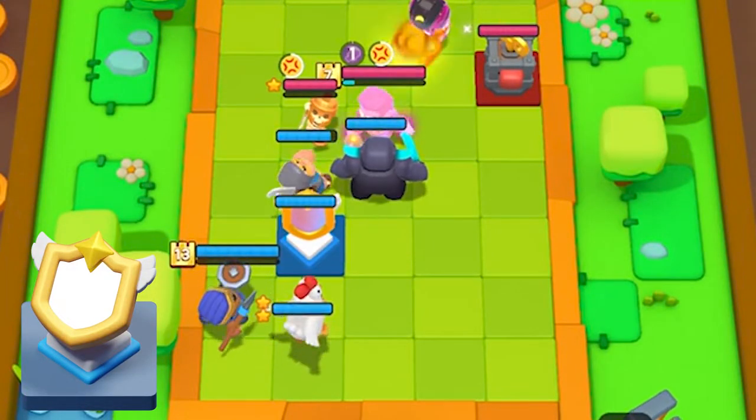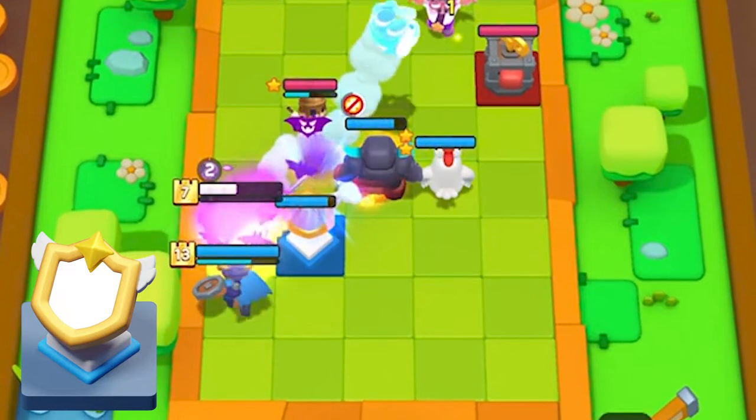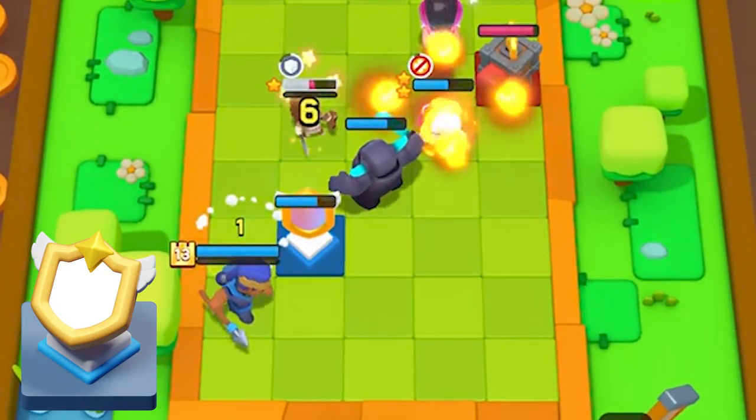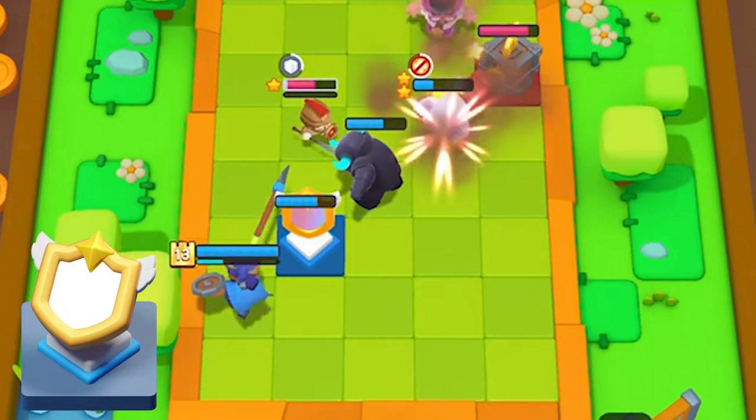The Mirror depends a lot on placement. I like to place it in the second row so that you can block a Spear Goblin or any other Clash abilities, while also having other enemy minis target it.